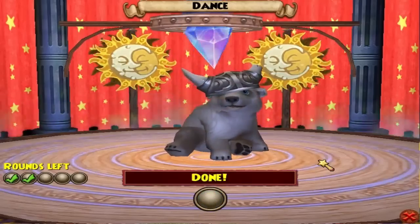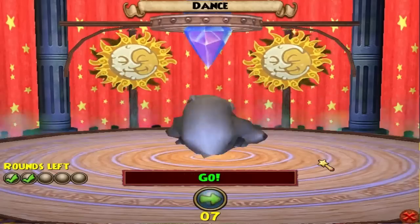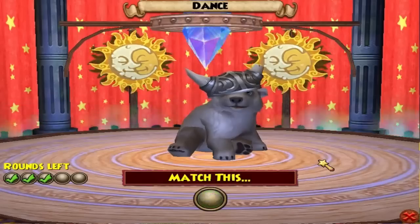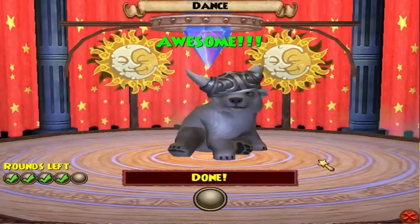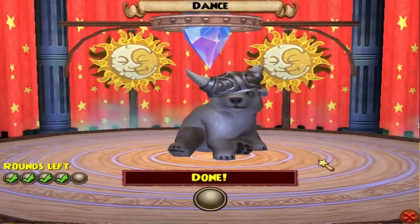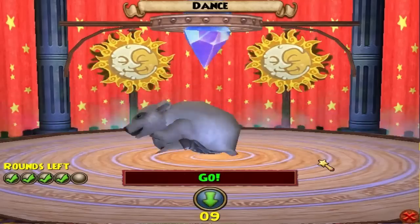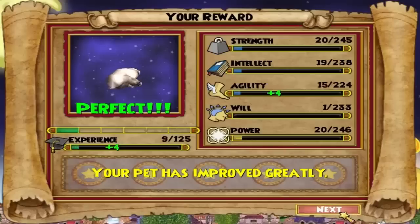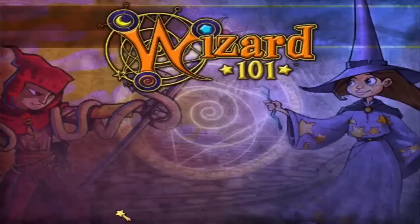I always do the dancing game — it's the easiest one in my opinion. The hardest one is the cannon one because I always get the black or blue. Once you're done with a game, just give it any snack. I'll come back when I use all my pet energy.